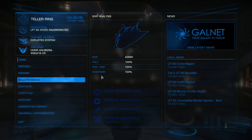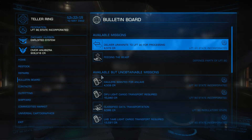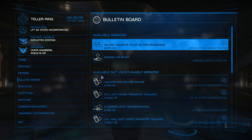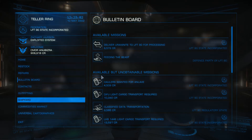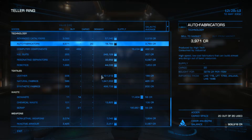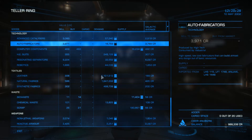We've arrived at Teller Ring. Normally, the first thing I do is load up the bulletin board because there might be missions that need auto fabricators - instead of just selling at normal commodity prices, check if they're needed for a mission. They want us to deliver some uranite, which we don't have, so we skip that. But it's always worth a look because missions normally give you a much higher profit than trading outright. So now if we go into the market and find auto fabricators - we made an easy 13,000 credits profit from a one-system jump run that was very close to the star.